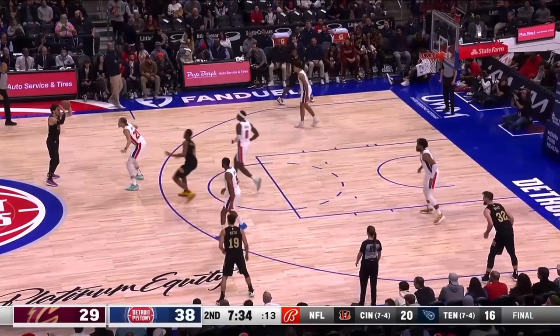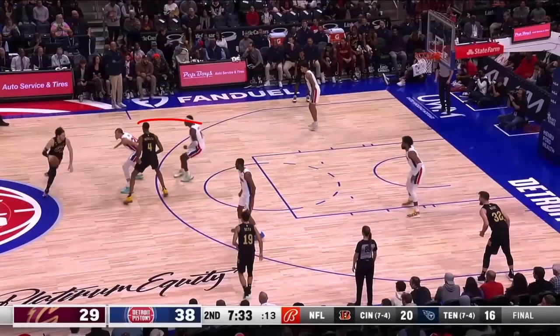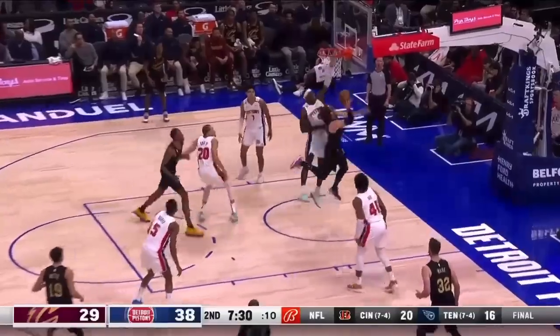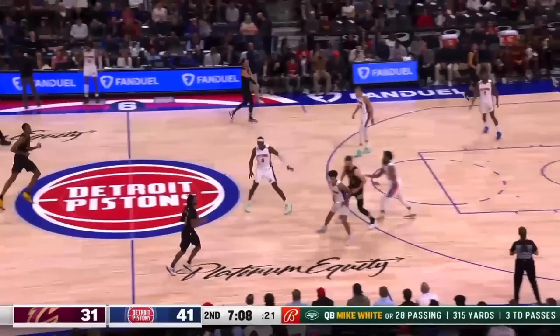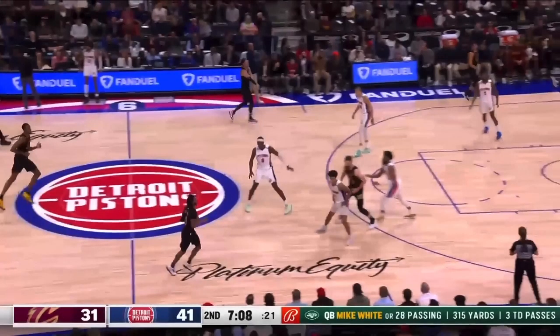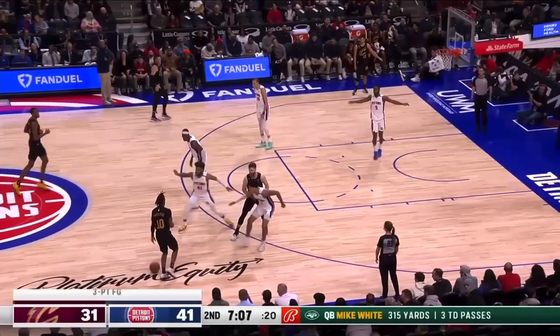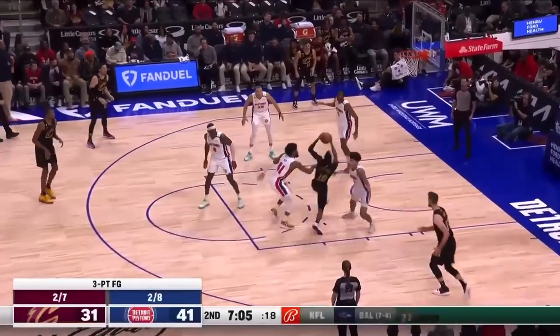Where is Jalen Duren going? His man is setting a screen here — his drop coverage should be here. Why is he setting up in drop coverage in the wrong spot? That's not the angle of the screen. How easy is this again? What is Killian Hayes doing? He's not even looking at the ball and he's already switching. Darius Garland hasn't gone anywhere, so Sadiq Bey can't guard. What is going on?